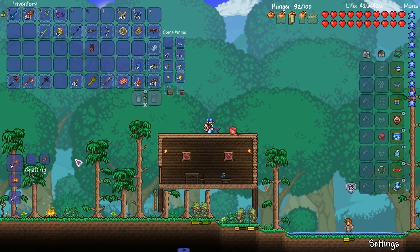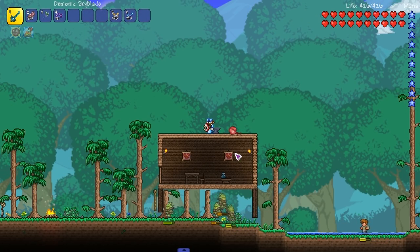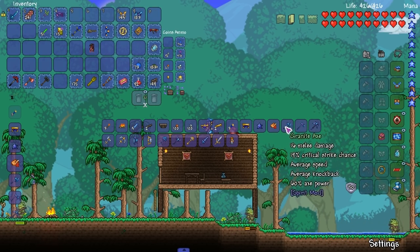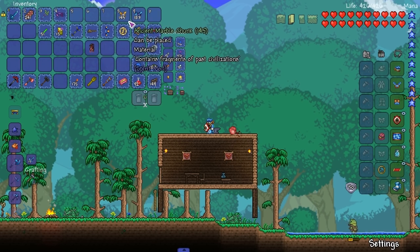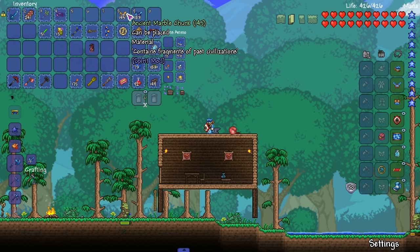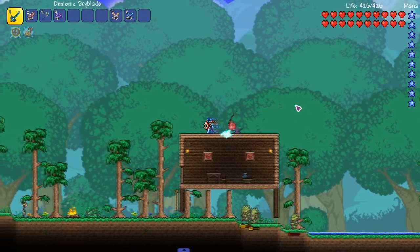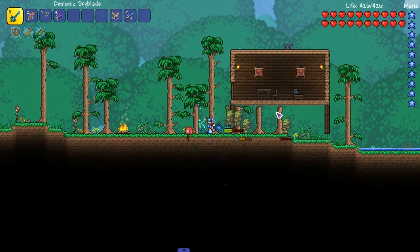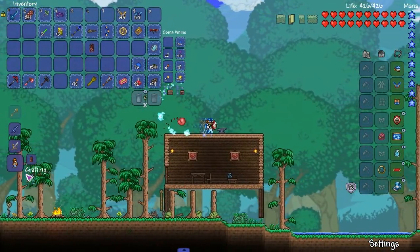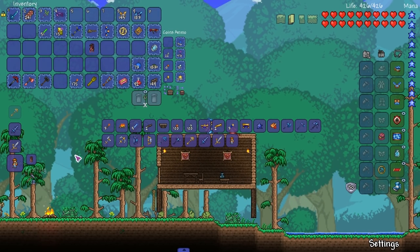Welcome back to the Spirit Mod everyone. We're gonna be finding the Wall of Flesh in this episode, but I wanted to show off everything in pre-hardmode. Starting with this stuff — I completely missed these because they weren't really in the game around the time we finished. These are ancient marble chunks and an enchanted granite chunk. You get these after you beat the Eye of Cthulhu, or either world boss around that point. You kill them and they give you this stuff, so let's see the weaponry.